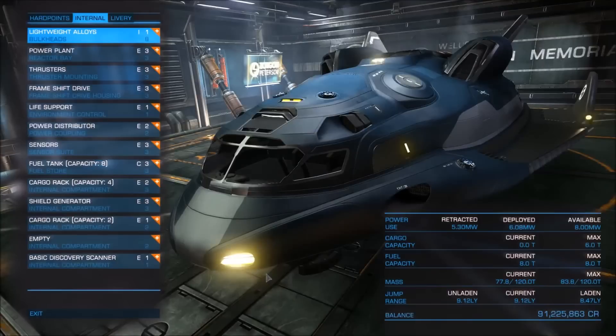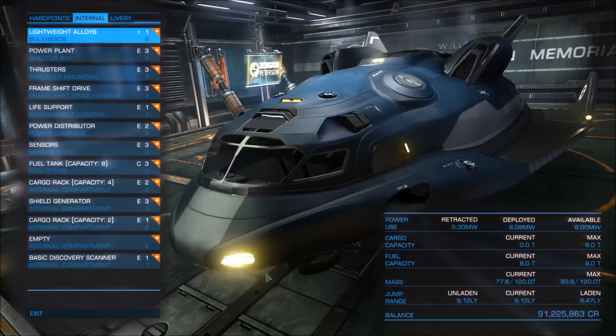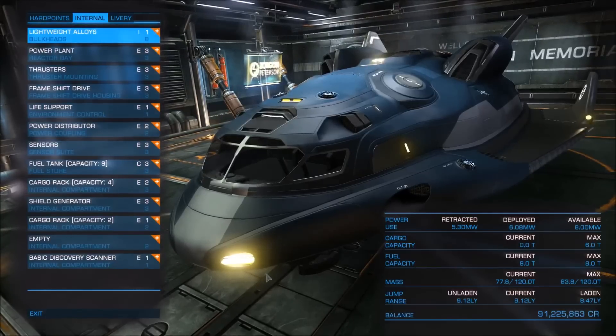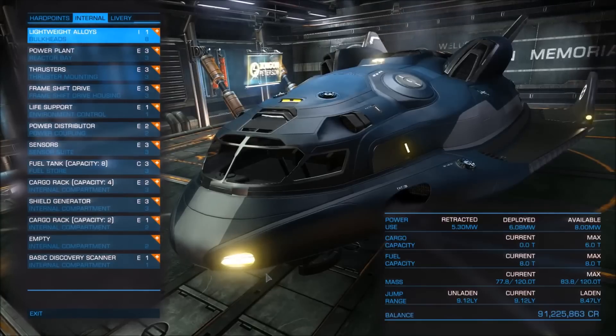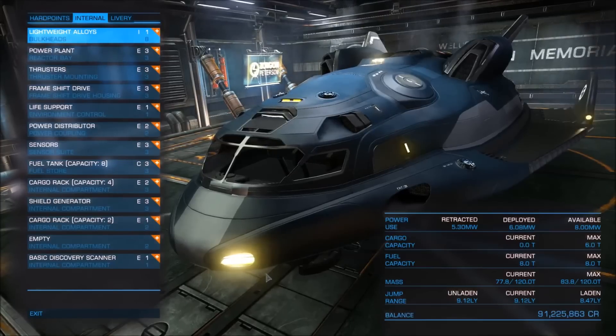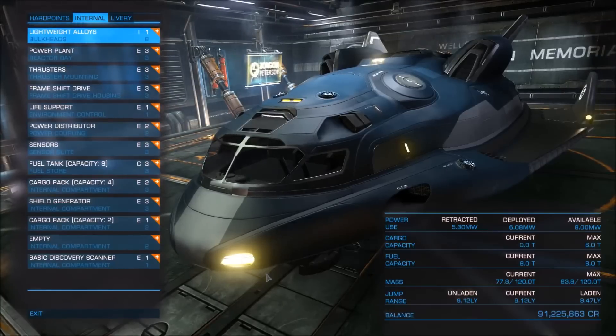With its stock equipment, the Adder has 8 available power, only 6 tons of cargo capacity, and a jump range of 9.12 light years and 8.47 light years laden. The jump range is quite promising, and when this ship was introduced in the game quite some emphasis was given to its exploration capabilities, so we will have to come back to see how far we can make the Adder jump and if it's a suitable ship for exploration. Before doing that, like with any other ship, we are going to replace all the basic modules with the best available option and see how good the stats of the Adder can be.